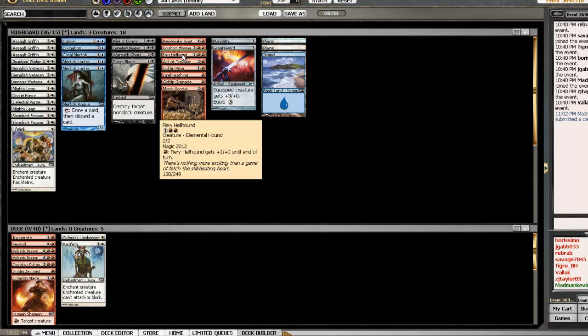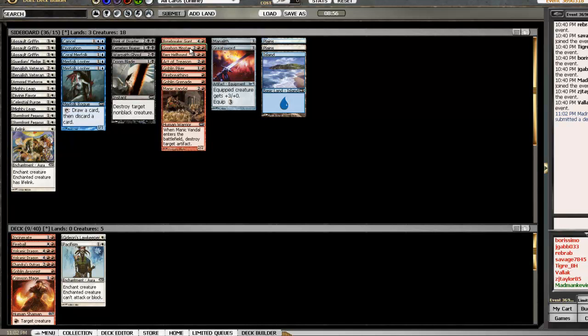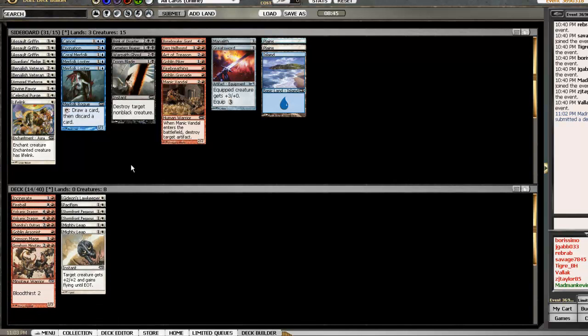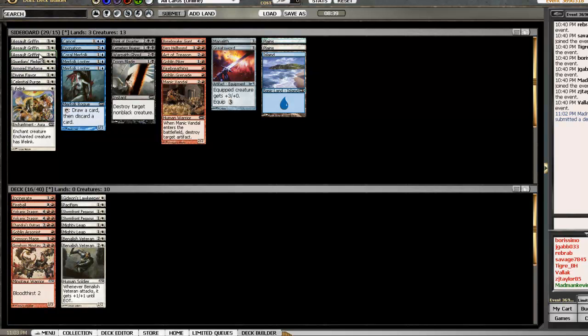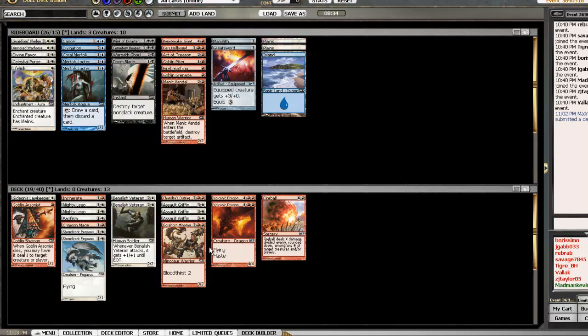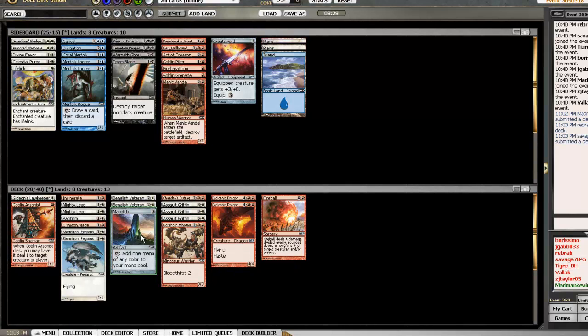I didn't end up getting one of the Tunnelers so the Hellhound is sort of mediocre — I'll hold off. The Minotaurs are strong. I'll hold off on the big ground creature too. I definitely want my two flying creatures. I love combat tricks so I'll put in the two Mighty Leaps. I'll hold off on the Warhorse as I don't want to strain my mana unless I have to. The Veterans definitely go in, and let's put in my Griffin army.